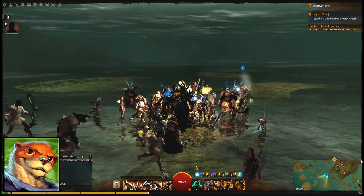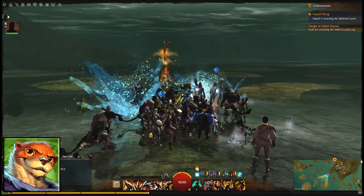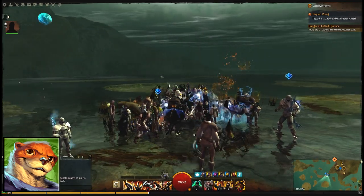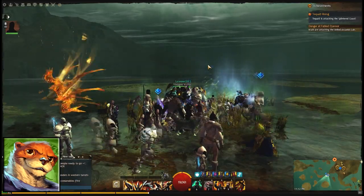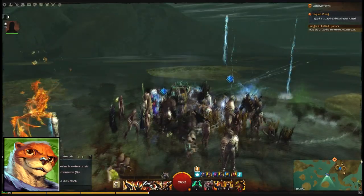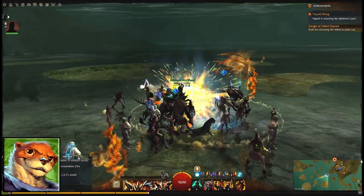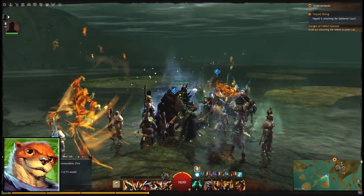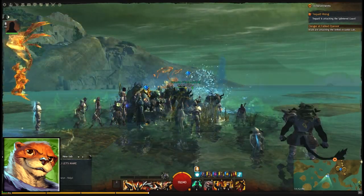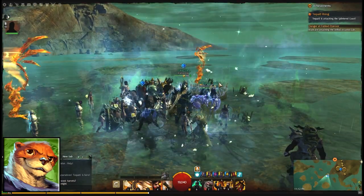My name is Richie, aka Bog Otter, and earlier I uploaded a video of Blackgate's world first kill of Tequatl the Sunless, the redesigned boss in the Tequatl Rising patch for Guild Wars 2. I thought I'd go through the footage and show you a bit of the strategy we used to actually beat the boss and give you some tips and tricks. We had a coordinated group of about 130 people on TeamSpeak, and this is the strategy we used — obviously other strategies can work as well.